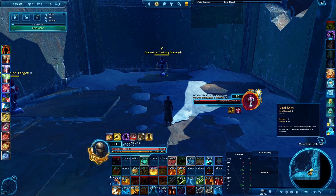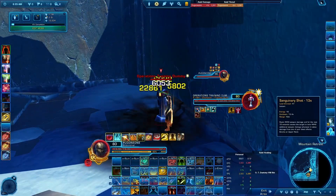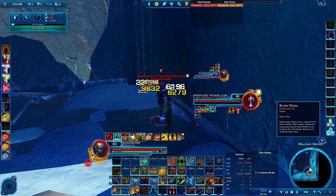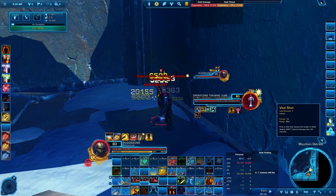The typical in-game sequence is: Vital Shot, Shrap Bomb, Blaster Whip, Singenary Shot, Point Blank Shot, three Brutal Shots, Blaster Whip, Brutal Shot, then start over.